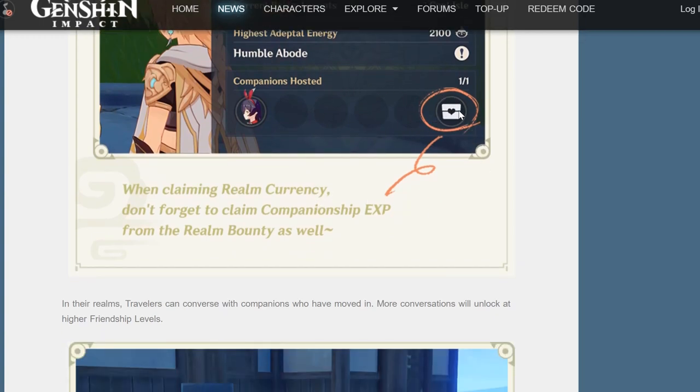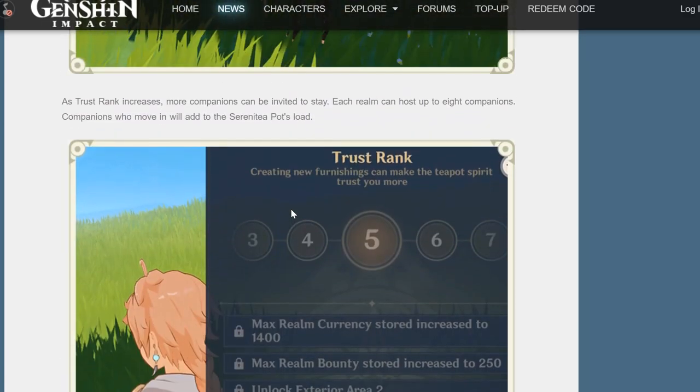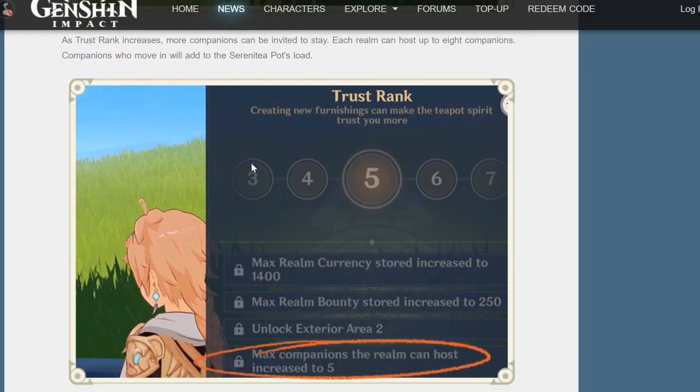It seems you have to claim your companion XP directly when you're claiming your realm currency as well, which is fine since we do it regularly. This is a very nice touch where you can actually talk to the companions who have moved in, and you get more conversations unlocking at higher friendship levels. The trust rank also affects the maximum number of companions you can host in your realm. We don't know yet whether you get additional boosts at trust rank 9 and 10, as they're currently only shown at trust rank 5.